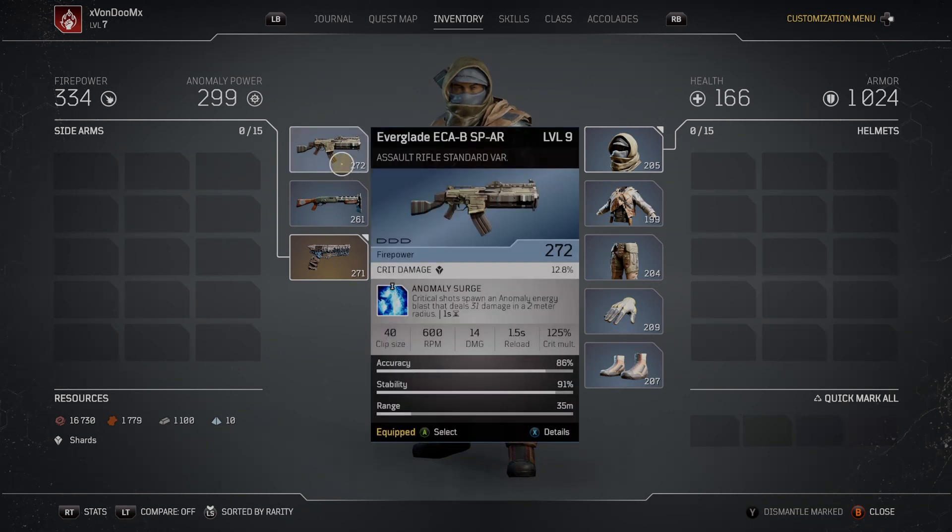Moving to weapons — the best I found in the demo for my Pyromancer is this assault rifle. It's only at item level 272 but it has Anomaly Surge, where critical hits spawn an anomaly energy blast dealing 31 damage in a 2-meter radius. So when hordes of enemies rush you, as long as you hit those crit hits you should be good. It has a crit multiplier of 125 and a crit damage buff of 12.8.